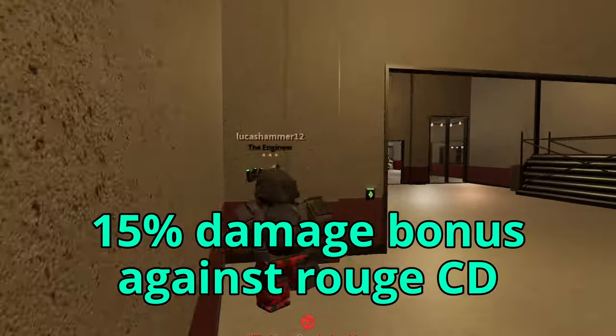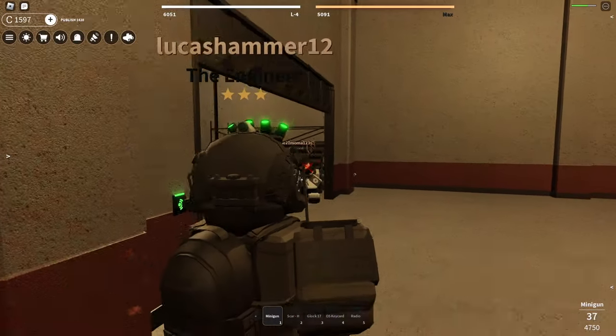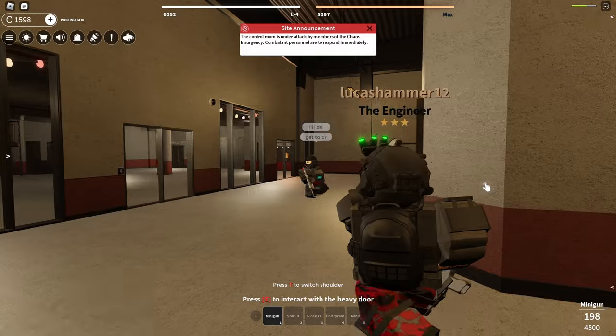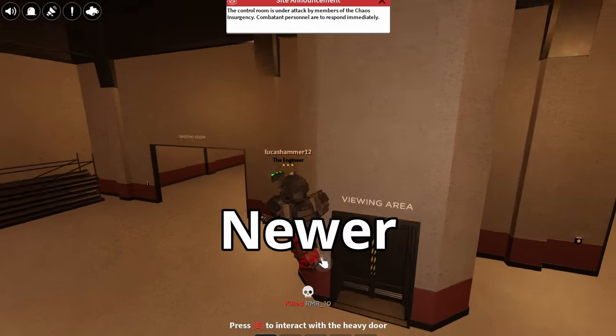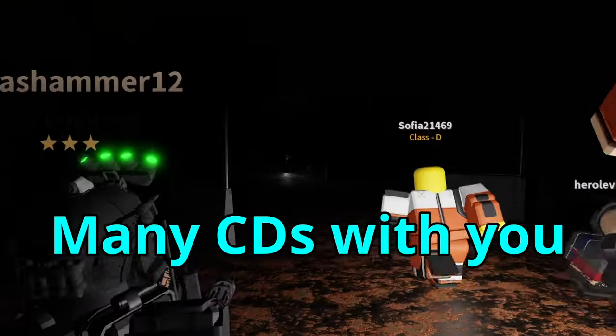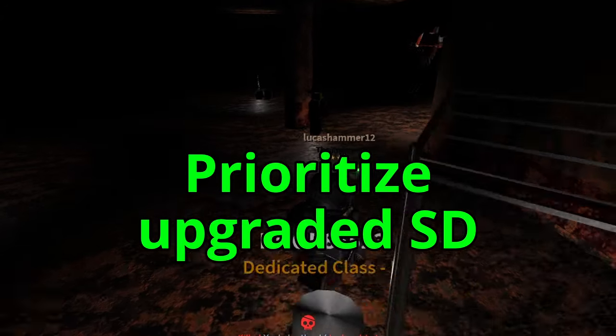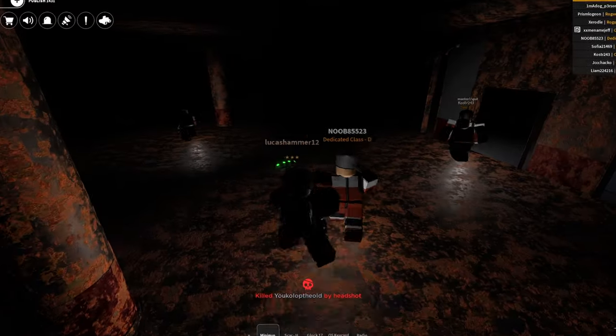The team perk grants upgraded SD a 15% damage bonus against rogue Class D. It's worth mentioning that most SD players, even some upgraded ones, are typically newer and less experienced than many MTF. Worst case scenario, if you have many Class Ds with you while raiding, prioritize killing any upgraded SD before moving onto other targets.